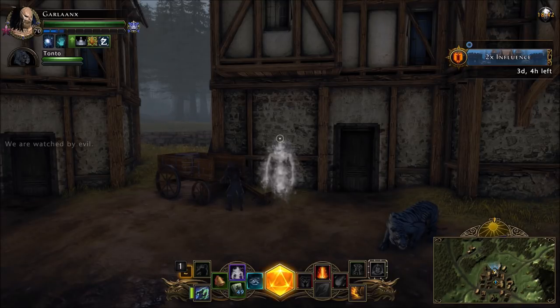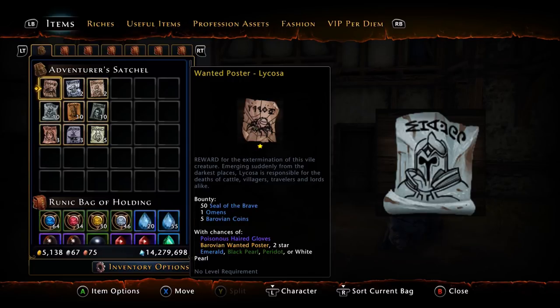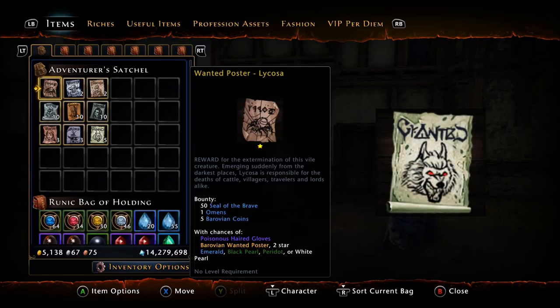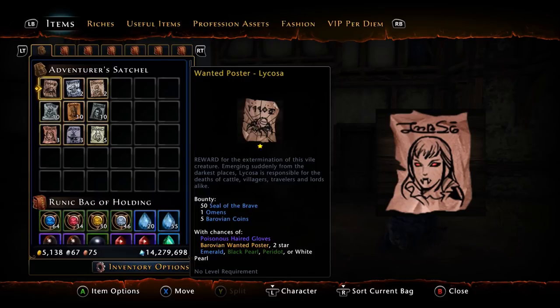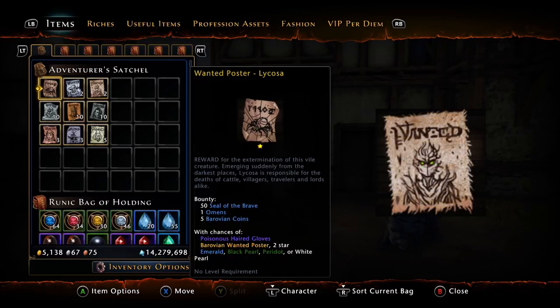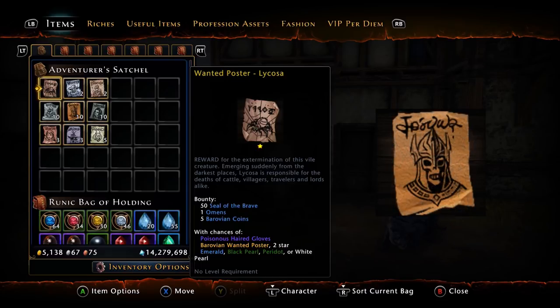Moving on to the posters themselves: wanted posters come in three tiers — tier one, tier two, and tier three — with three of each for a total of nine hunts altogether. Tier one posters are the ones you farm on the map. Tier two posters only drop from tier one hunts, and tier three posters only drop from tier two hunts. So you farm tier ones, run them to hopefully get tier twos, and then eventually get tier threes.